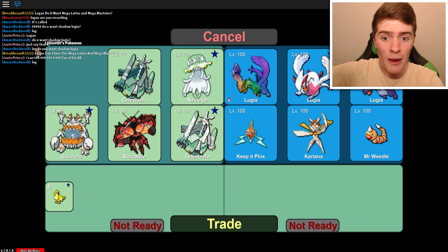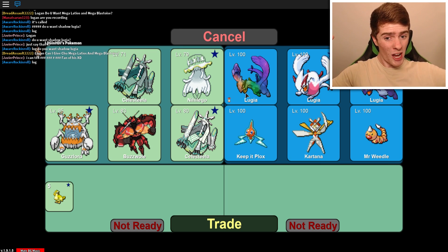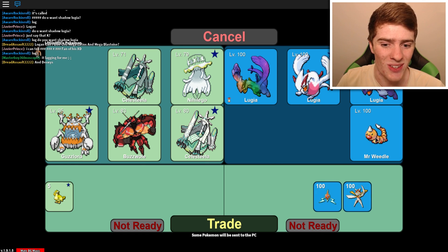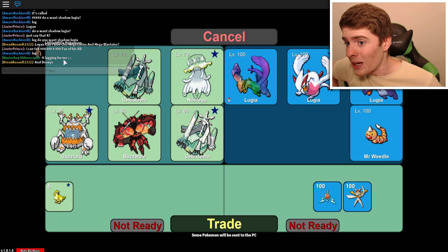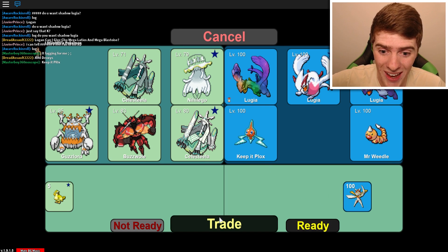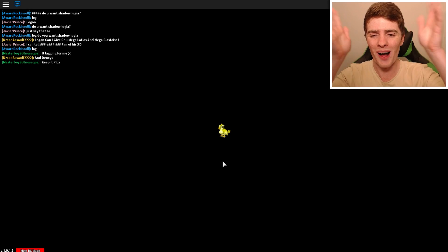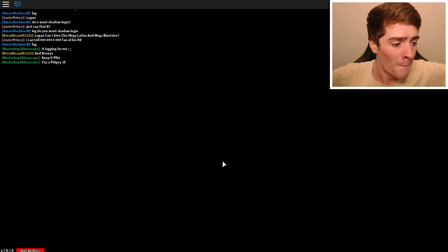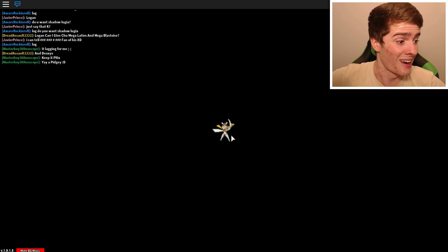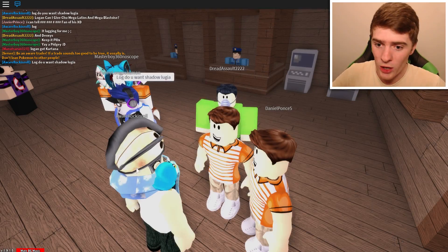By the way, he got a Rainbow Aura Lugia. I think the way he got that is this one used to be a Shadow Lugia, but for some reason it changed into a Rainbow Aura. It looks sick - he's got a Shiny one and a Shadow one. He named this Rotom 'Keeper Plox'. He always wants to give me that Rotom. Thank you so much Master Boy. I think the Rotoms are super rare right now - I don't think he can even get them in the game. I got a Kartana. Kartana is sick. I really want to try to get him.